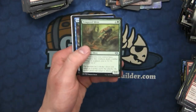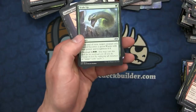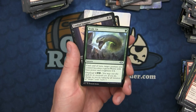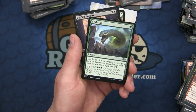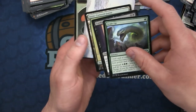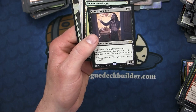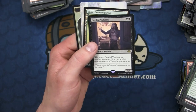We have the Tempered Sliver, the Trinket Mage, Scale Up - people are talking about this card with Infect, turning Glistener Elf on turn number two into a base power and toughness of 6/4, and then giving one more pump spell to win the game. And then the Cordial Vampire: whenever Cordial Vampire or another creature dies, you put a +1/+1 counter on each Vampire you control.